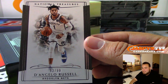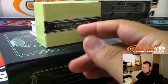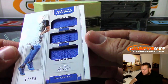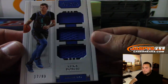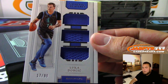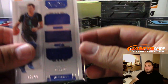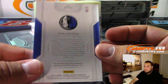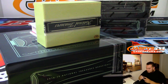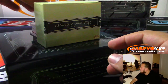D'Angelo Russell for the Brooklyn Nets. We got a Luka Doncic jersey, 17 of 99. That'll be Block 7 — Ken with Block 7. Triple Relic for the Mavericks.